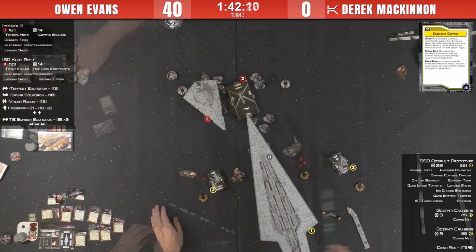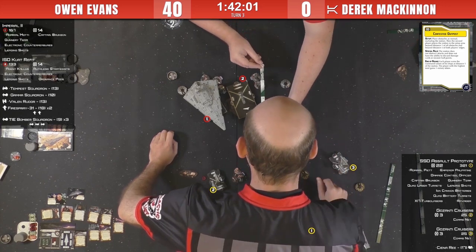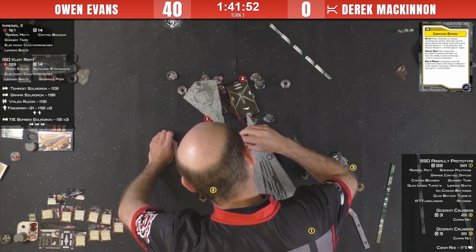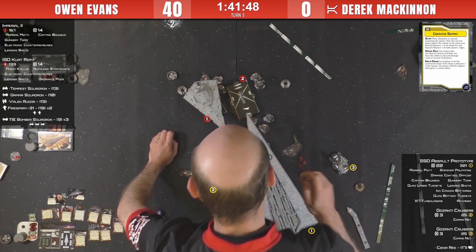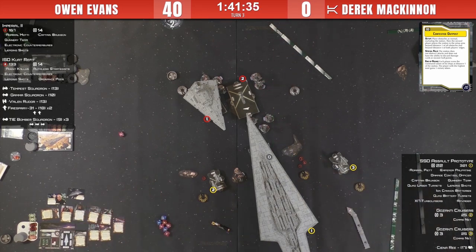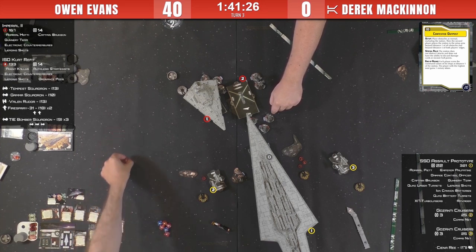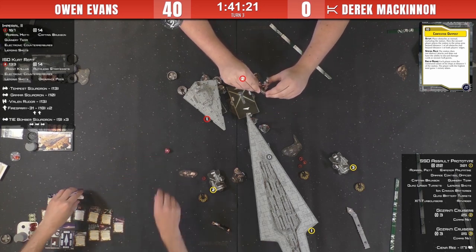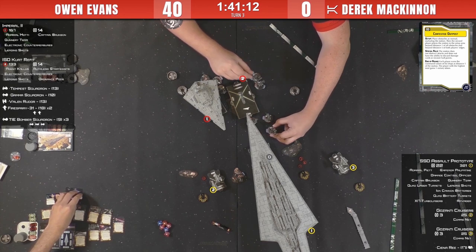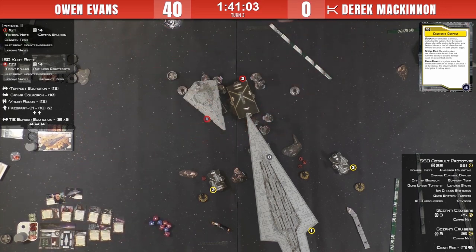Third shot - the Ravager shoots three times as opposed to the regular two, with Gunnery Teams. First time I played Gunnery Teams with an SSD I thought I could only attack twice out of the hall - misread the card. You can attack as many times as you want, so three attacks from one arc zone. One die on Gamma Squadron - accuracy. Leading Shots on the red die for one hit. Next bomber - Leading Shots again, one damage. Carrying forward two damage total.